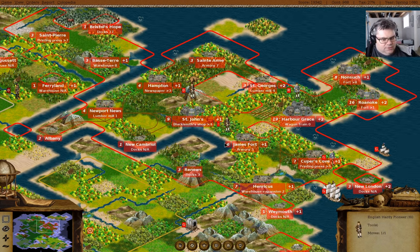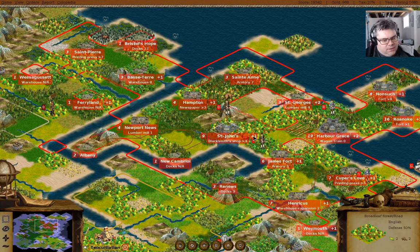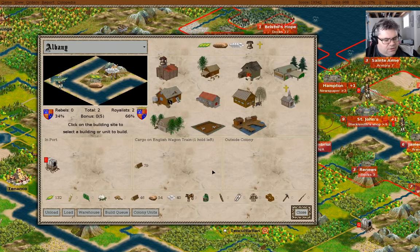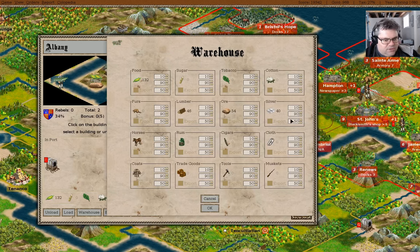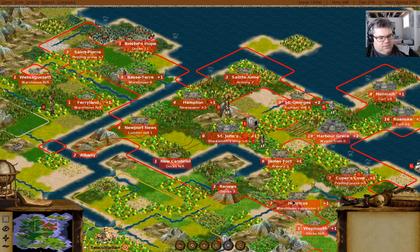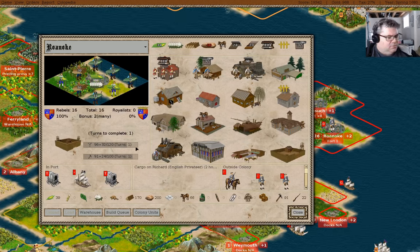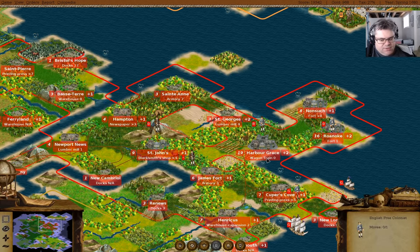You have a road. St. John's - we are producing 32 ore. We need to go in the warehouse and set this to keep zero. Now we have 200 ore in here and that'll buy us a couple of turns during which we will make a bunch of stuff.